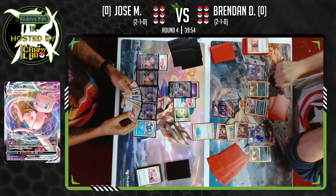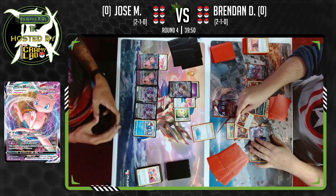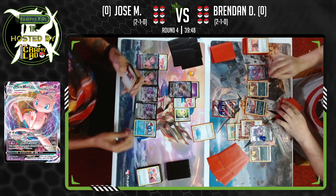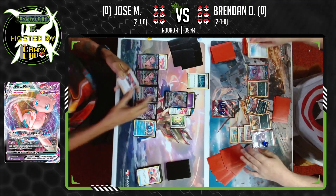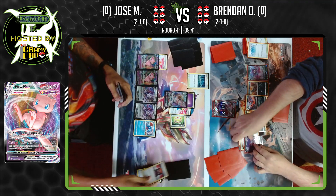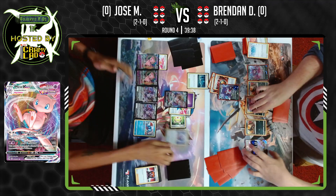Jose is going to have to deal with Path — but he already had Old Cemetery saved, so Path is not going to cause an issue at all right now. Jose, very good on his part to hold onto it. Going to Boss's Orders up the Gengar. Fog Crystal. And now, if Jose has Tablets, we could see a knockout on the Gengar.